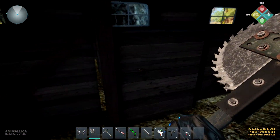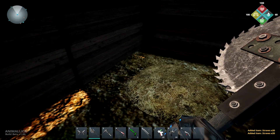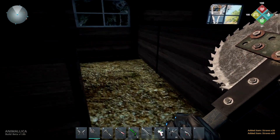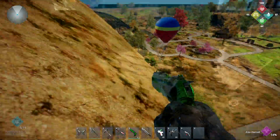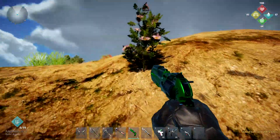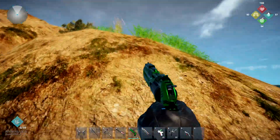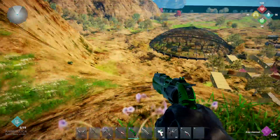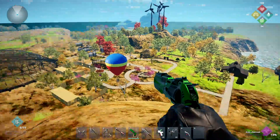Speaking of cooking, I should probably check my food. Let's grab all this stuff up. We don't know what I need and what I don't need, so I'm going to grab everything. What do we got here? Strawberries. Dog rose. Oh, look at this place — oh, that is cool. There's the hot air balloon!